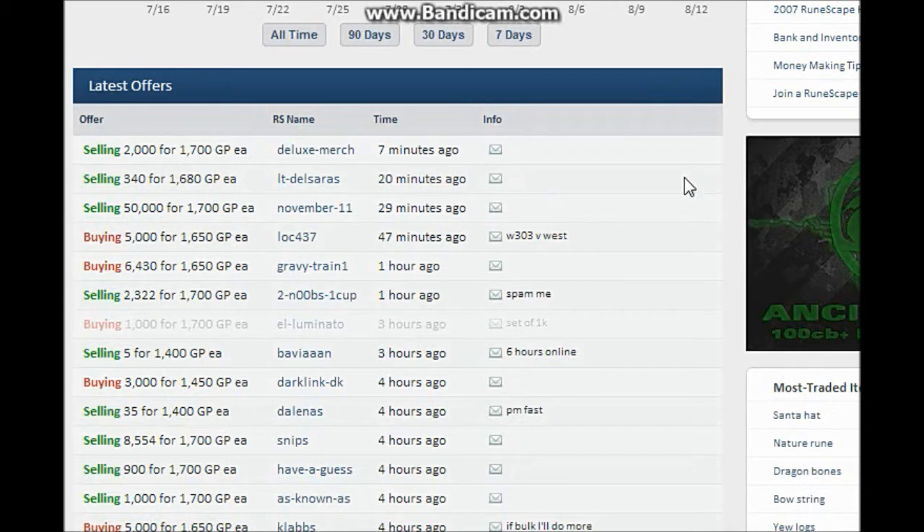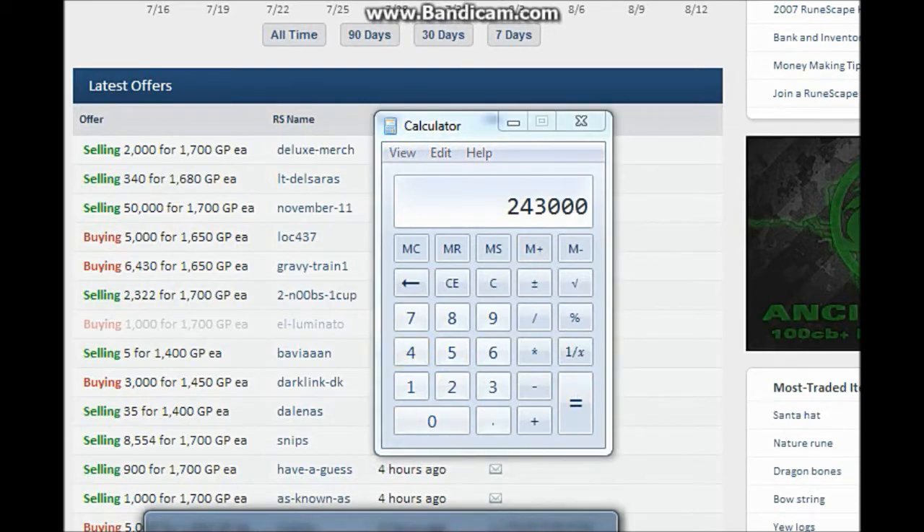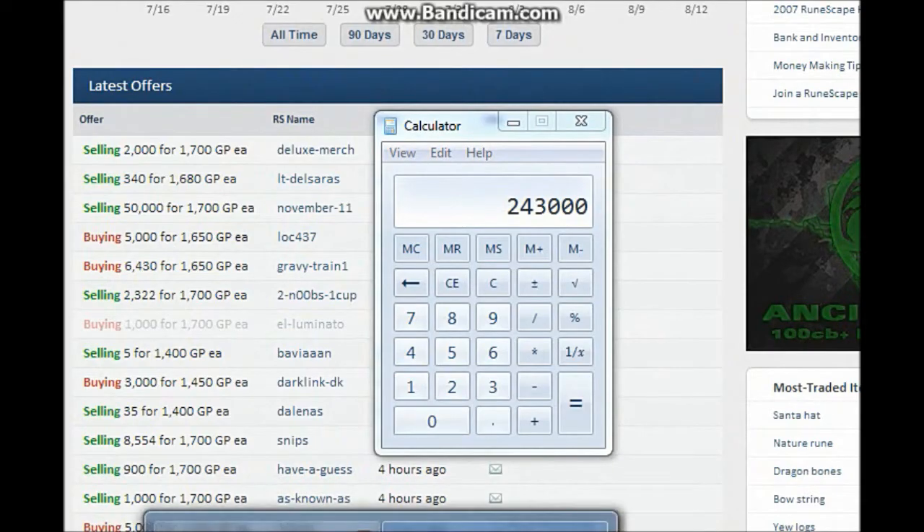So therefore you're making one hundred and fifty GP per green dragon hide leather if you sell at that amount. If you times that by one thousand six hundred and twenty — and remember, this is the minimum you'll be making — you're making two hundred and forty-three thousand GP an hour. The absolute bare minimum.